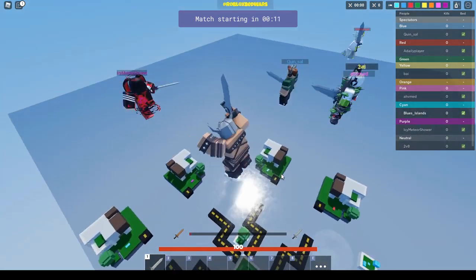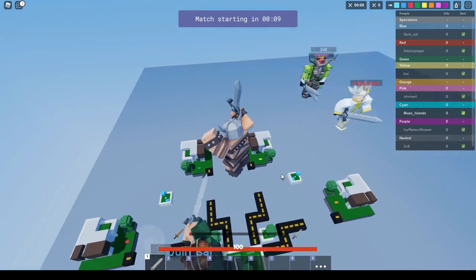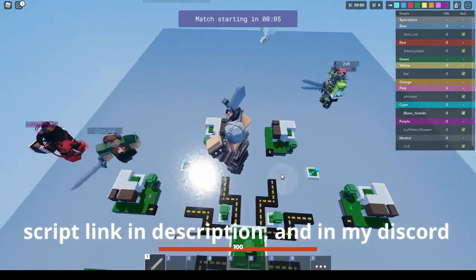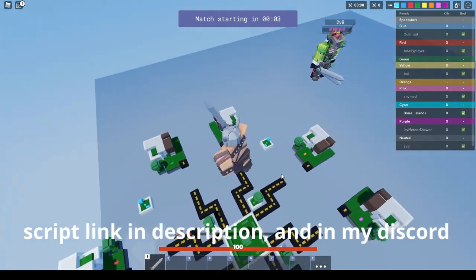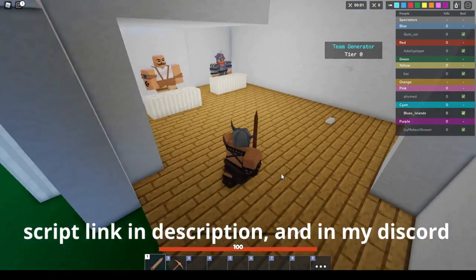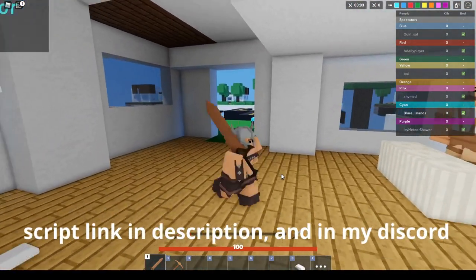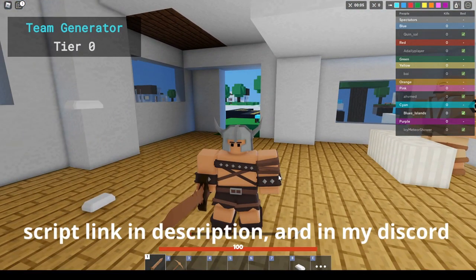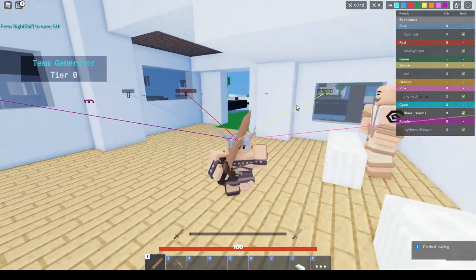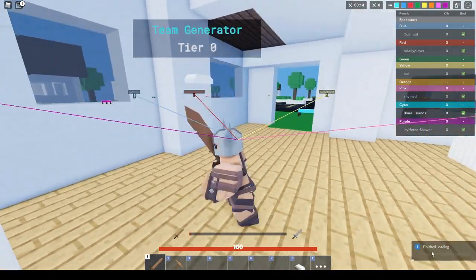It's a GUI, and this script will probably not get patched for a very, very long time since the developers keep updating it even though it gets patched. So hopefully you guys get the script in the description and execute it. After you execute it, you can use Synapse or Kernel, whatever you like, whatever works. After you execute, it will look something like this — it will say 'finish loading.'